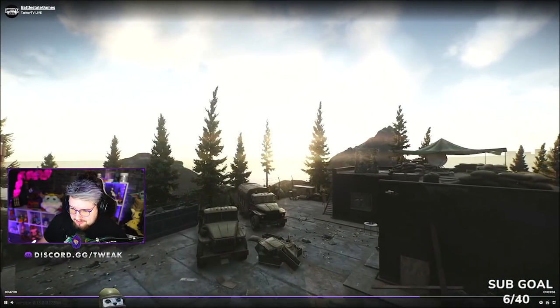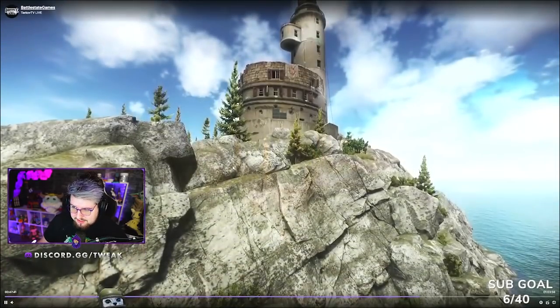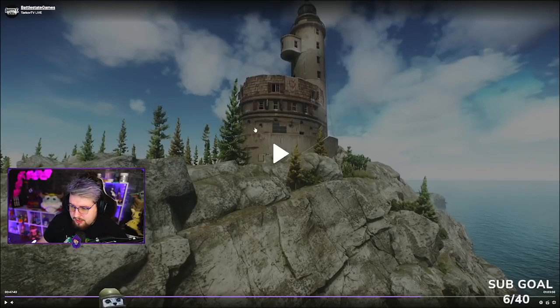Nikita did say that it's going to be difficult to get to the trader — you will see a lot of resistance getting there. Here we have the actual lighthouse itself, and these look like some of those weird cultist symbols that we saw in that marked room, which is interesting.